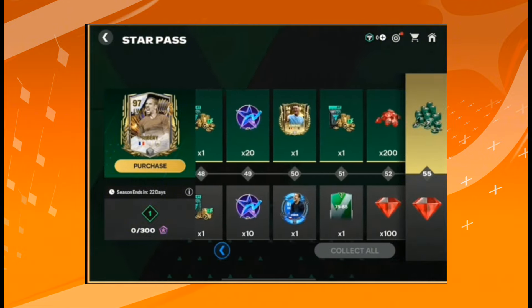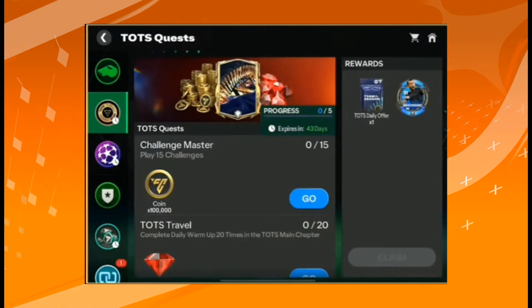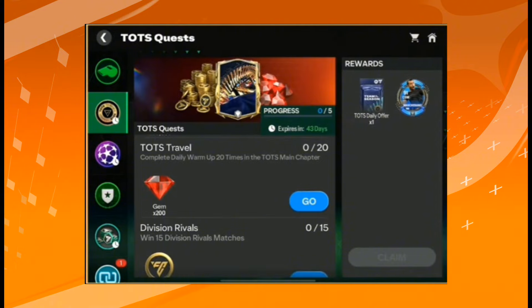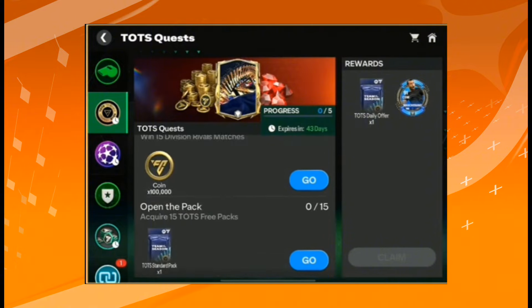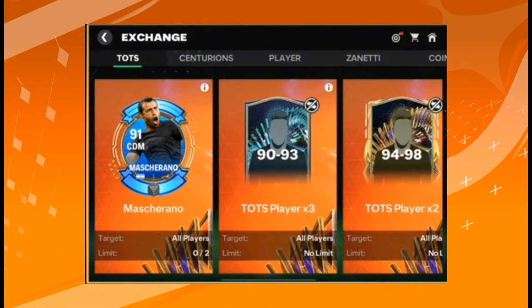We can also get one extra Masjano and one Vincent Kompany old event card from the Star Pass paid path, which is a good bonus. The Team of the Season quest section is very easy — quests like scoring 100 goals or logging in daily for 20 days are simple to complete. After completing them, you can claim a Team of the Season daily offer pack, a free master, and at the end a free mastiano.